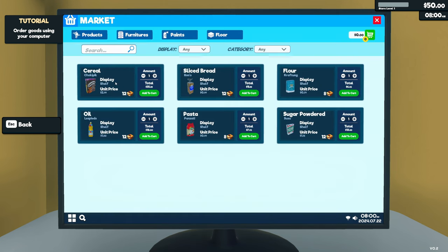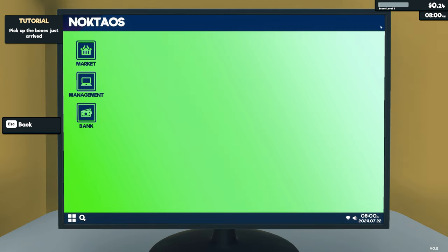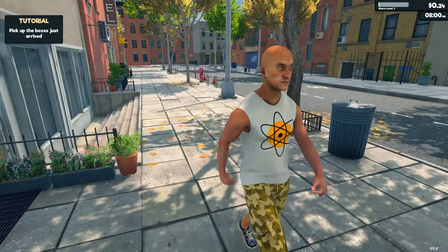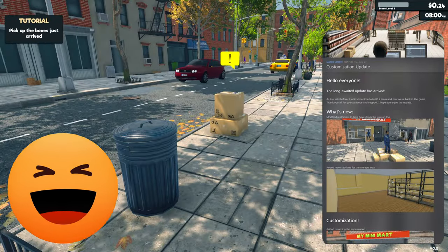Even though I only played this game about three months ago I still can't remember what to do. We have fifty dollars and it's 8am. Let's buy some cereal and some sliced bread — that's already all our money. Click purchase and it just turns up. The latest update also brings some customization options to the game.